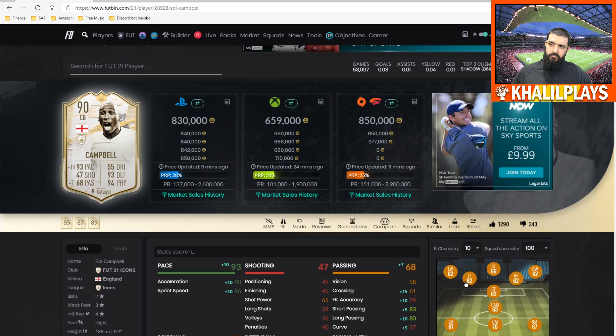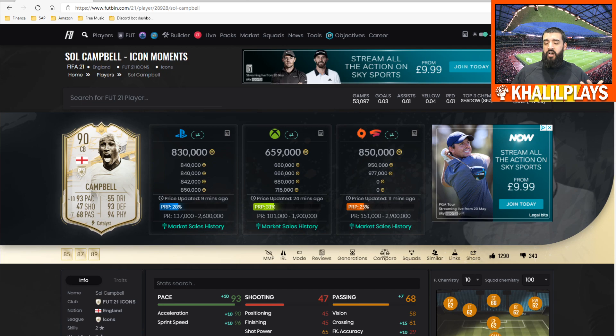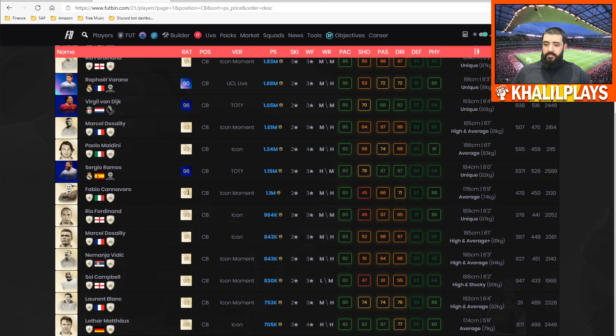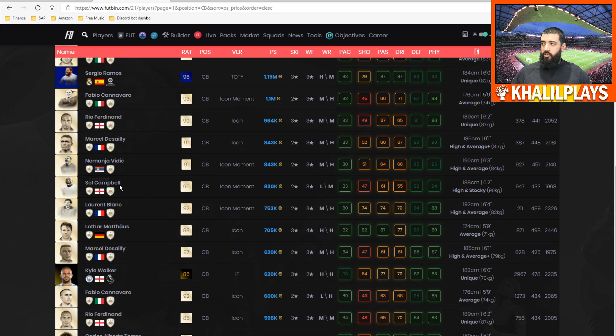In terms of links: strong links to all English players, perfect links to all English icons, and of course links to everyone else around them. On price comparison, this is one of the most expensive center backs in the game at this point — sitting just below Nemanja Vidić's Moments and just above Laurent Blanc's Moments. I feel like you get someone much more well-rounded in Blanc, or someone only marginally better in Vidić, so Sol Campbell still feels slightly overpriced.